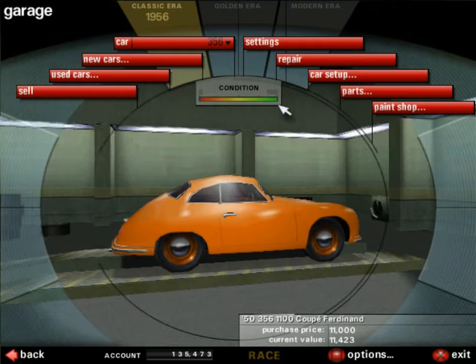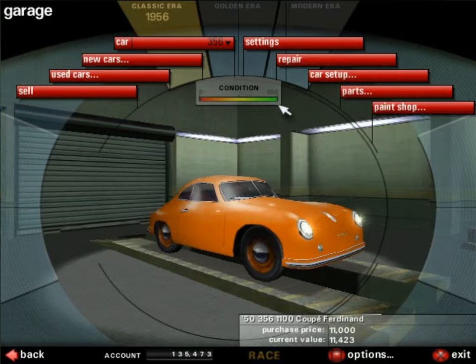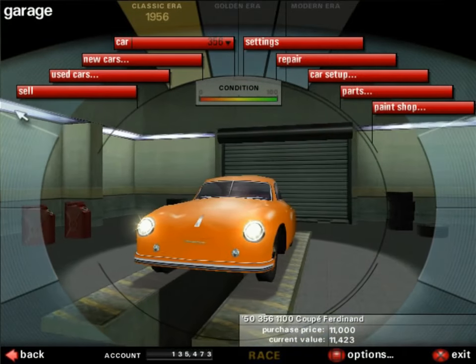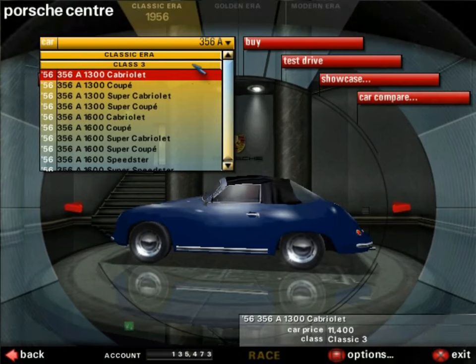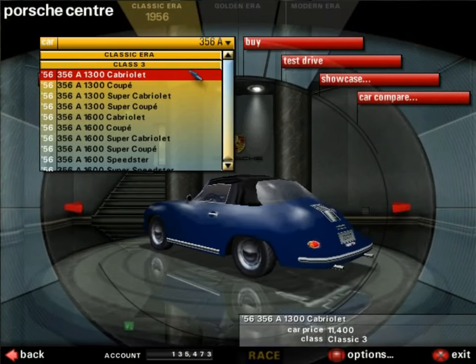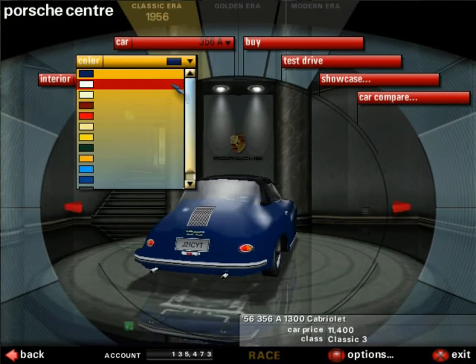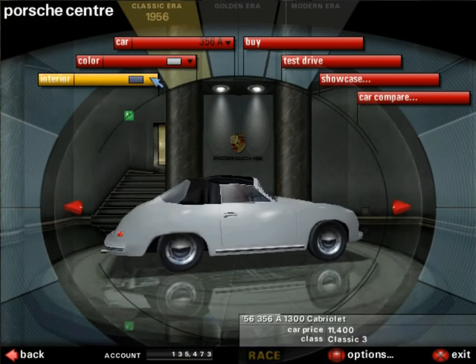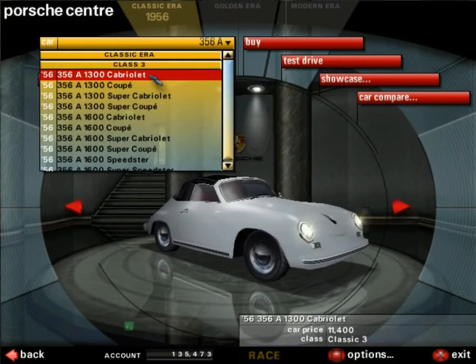It took me quite a while — not sure how long or how many cars I had to sell — but we made it to 135,000, which is plenty of cash. That's just enough to afford every single version of the 356A. Let's buy each one. I want this version in silver with a red interior because of course. Let me buy it.